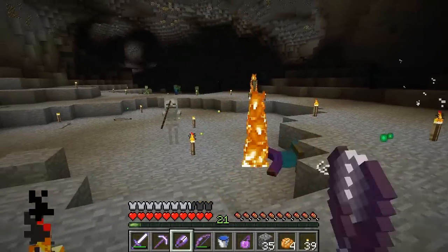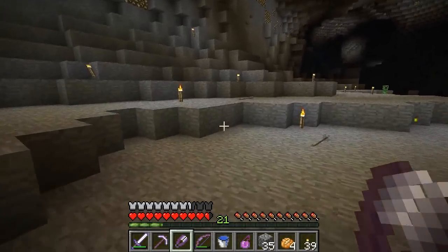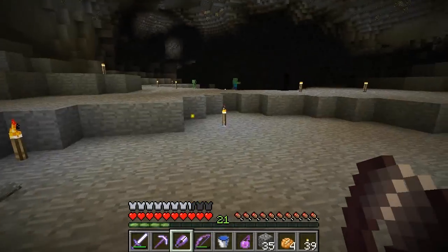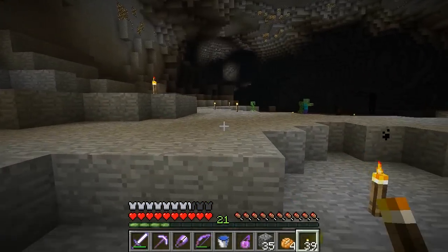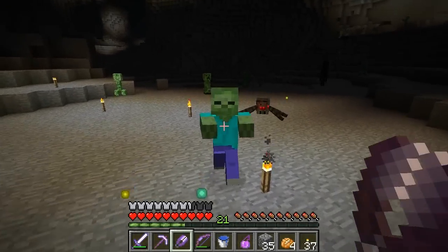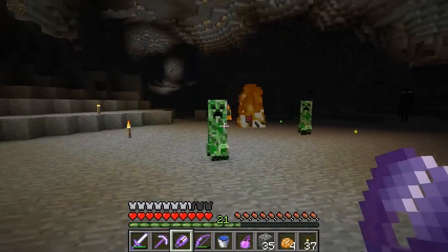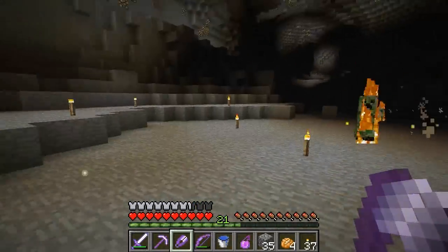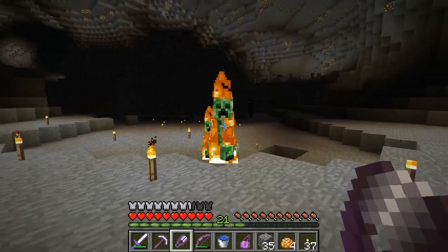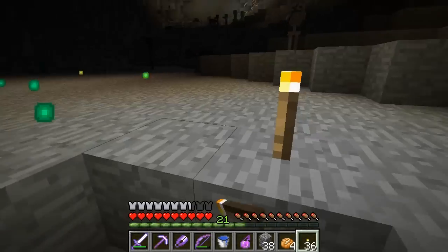That one died — one hit. So far I've seen two die in one hit and one managed to live, and one silverfish went back into a block. I think this Lacerator is probably still good on the silverfish. It doesn't seem like there's enough silverfish in the area to cause an apocalypse. Earlier when I was breaking blocks, there were only a few silverfish blocks — so it doesn't seem like this whole place is ready for an apocalypse.